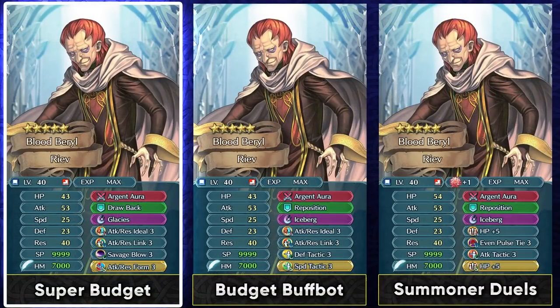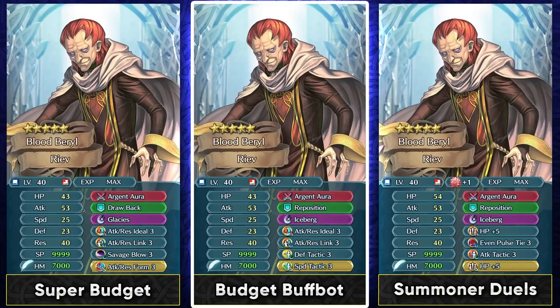On a budget, Attack Res Link from Orochi at 4-star is helpful, allowing him to activate his own slot C skill while also providing support to the team. You can also use him as a buff bot, which is extremely easy to do on a budget — just have a Tactic skill and a Link skill so he can buff all stats of an ally and also provide support with his weapon. A budget build like this can be used in Aether Raids Offense, Arena Assault, and even Summoner Duels.